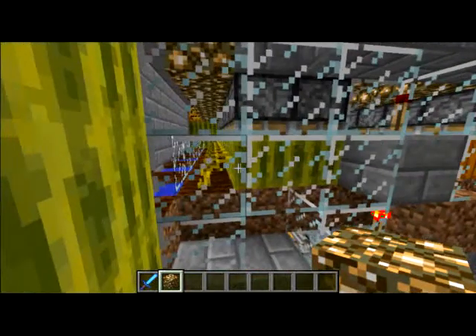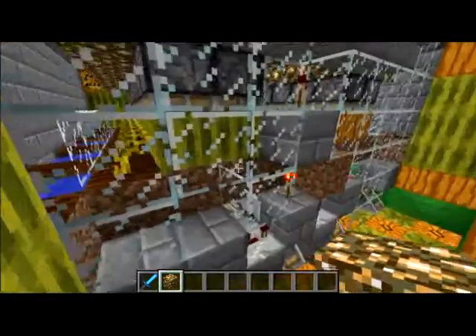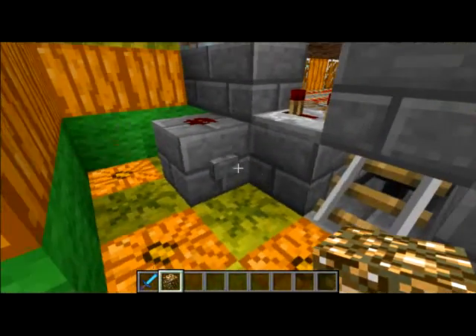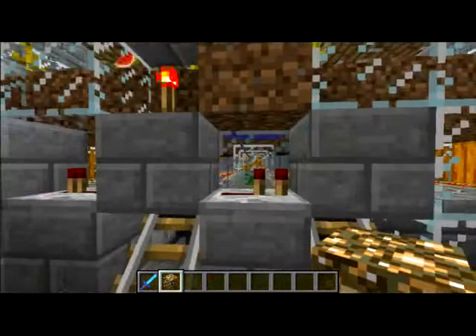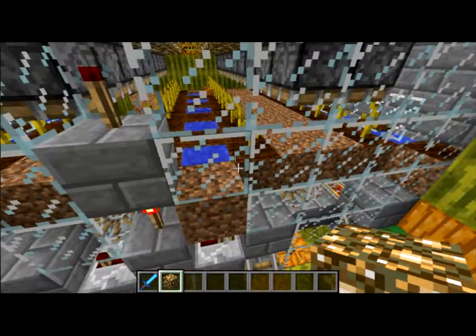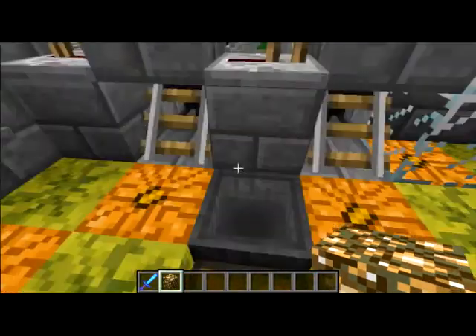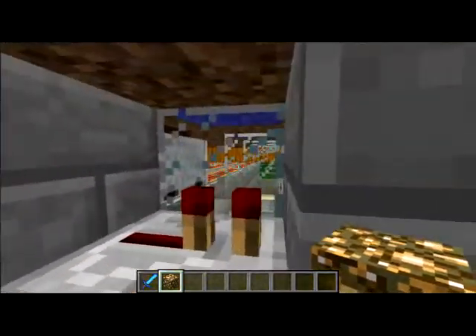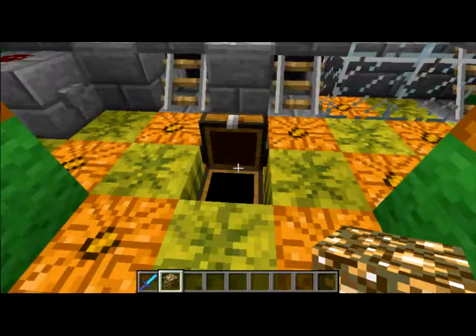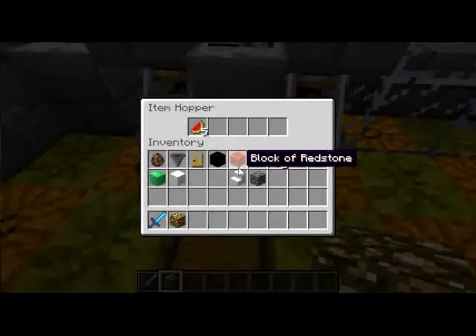I found this design on Doc M77's channel. All I have to do is hit this button and it's going to crush the melons. As you can see, some of the items are going to get picked up by these two hopper minecarts.